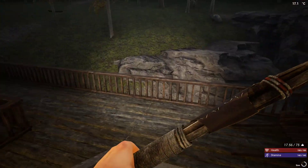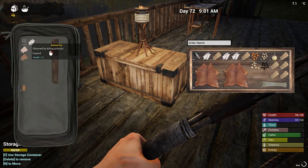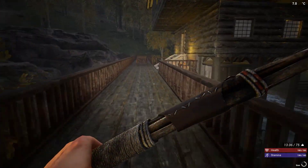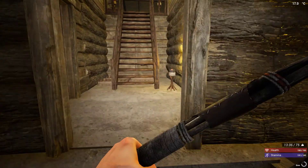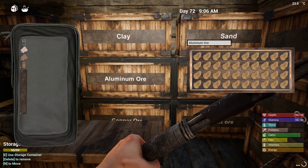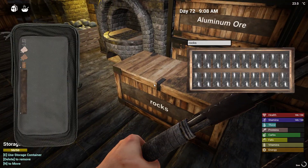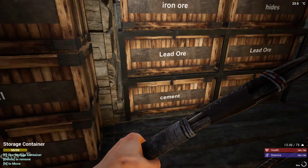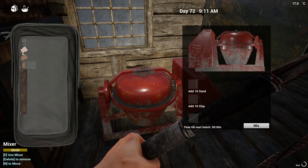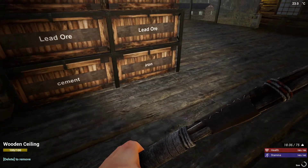Need to start making furniture. We need aluminum — oh my god, it's all ore. That's all glass. I need empty containers sitting around. I need to get this under control. Oops, I went right past the cement.